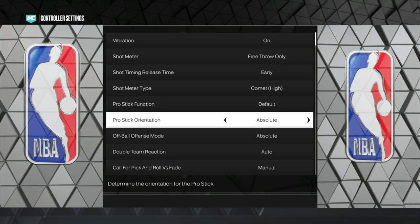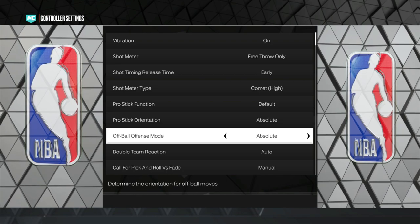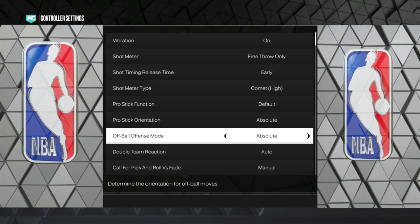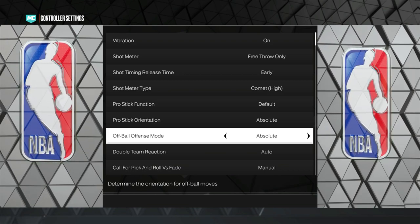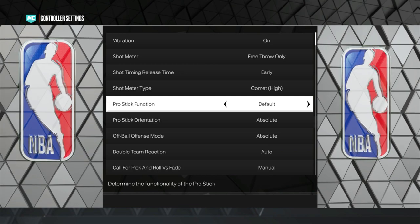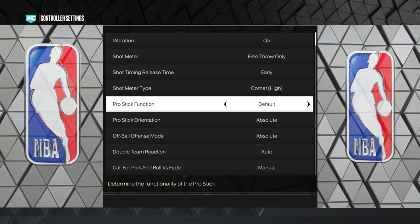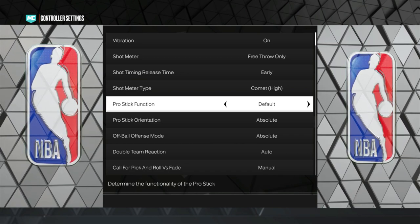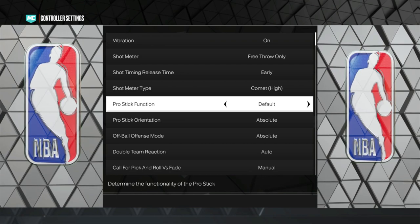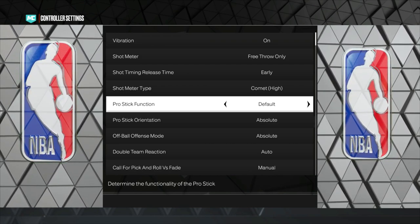Another thing you want to do is pro stick function — I would put it on Default. If you keep accidentally shooting the ball, that basically means you're flicking the right stick or holding it in certain directions for too long. If it gets bad enough you might have to switch to Dribble Moves Only, but I go Default for pro stick function and that works just fine.